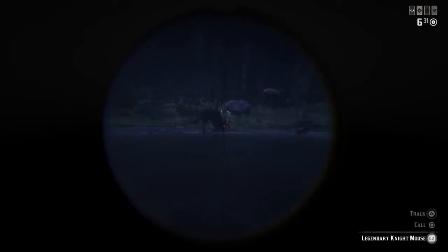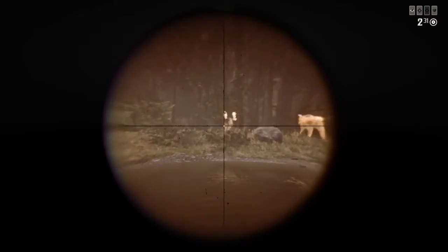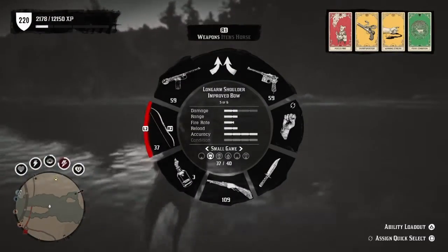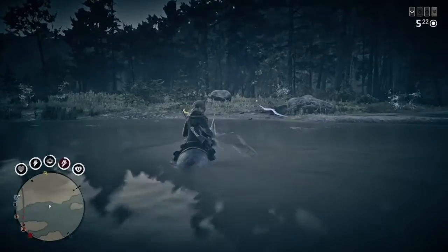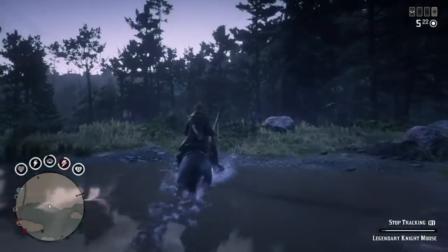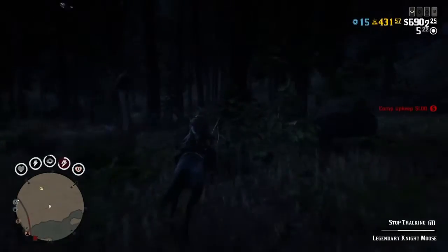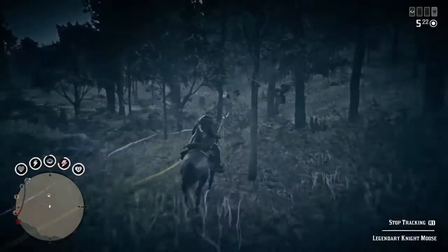Now let's talk about what happens when you accidentally spook the Legendary Animal or things go south due to mission design. All the cards in this build, with the exception of Sharpshooter, work really well with a Carcano but will also work well with shotguns. If you're using regular buckshot rounds with Winning Streak, each pellet will increase damage, which can be super deadly on Legendary Animals if you end up having to get up close and personal.